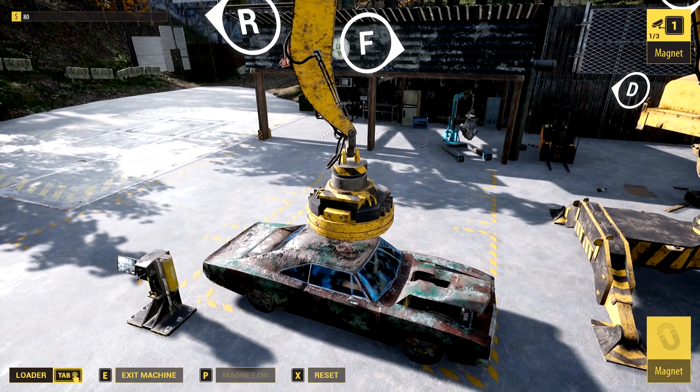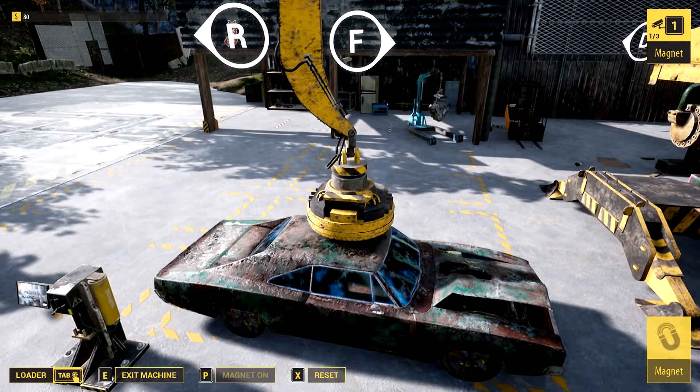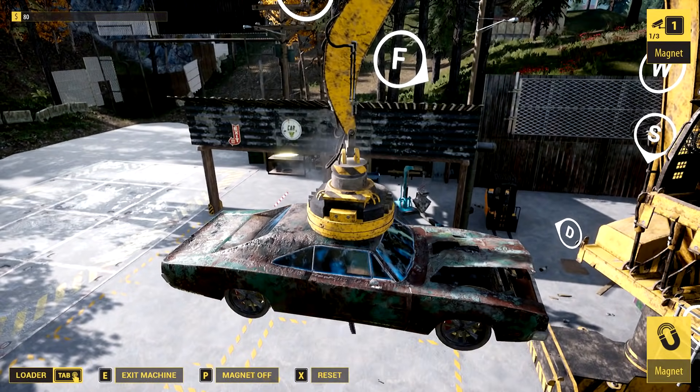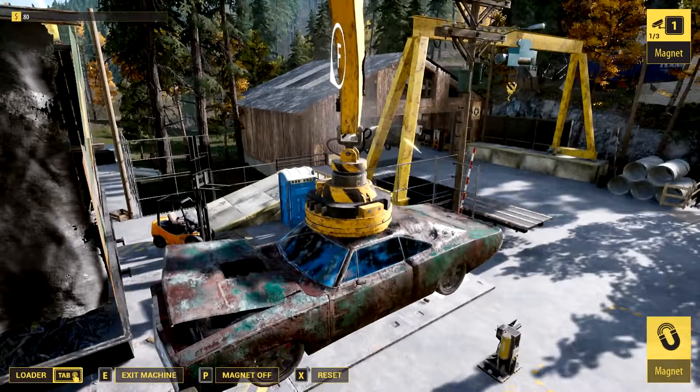We got to bring this down. How do you initiate the freaking magnet? Oh, P — turn on. Oh! Woo, doggy. Where are we going? It's got to be that thing, that's got to be the crusher.